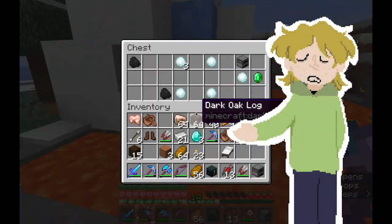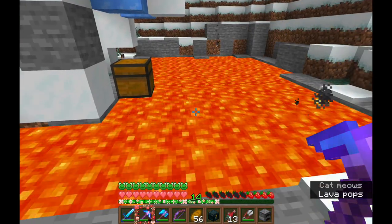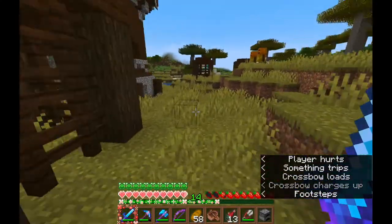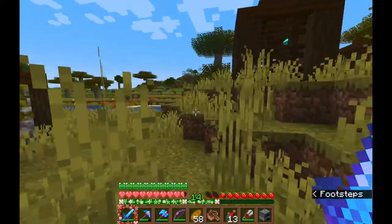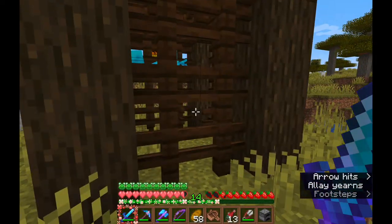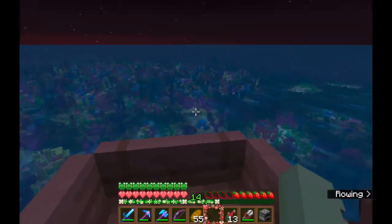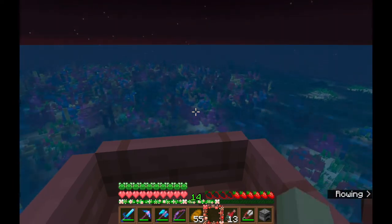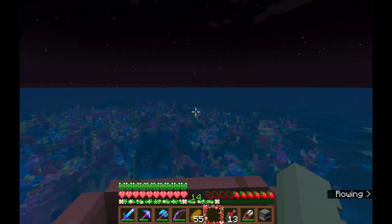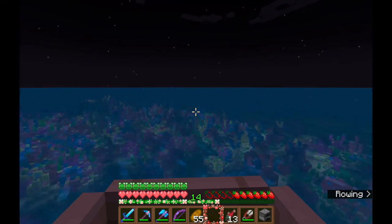And here you'll see the contender for the world's worst placed house. Need I say more? I found a pillager outpost with a bunch of allays — I keep wanting to call them allies because they are my friends. But I didn't want to take them with me because I didn't know how much further I was going to need to go, and because you can't tame them, I thought there was a very high chance they would just leave.